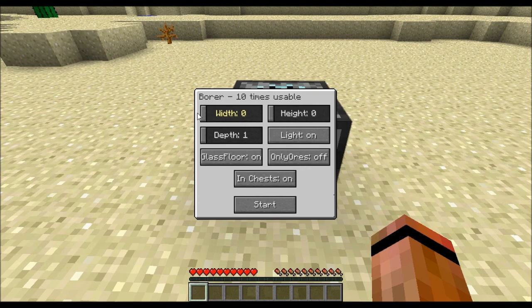It's like a mining machine. The width controls how far out it'll go — I'll put it at six. The height I'll put at eight, and the depth is how far it goes down. There's also a light option, a glass option, an only-ores toggle, and a chests option.